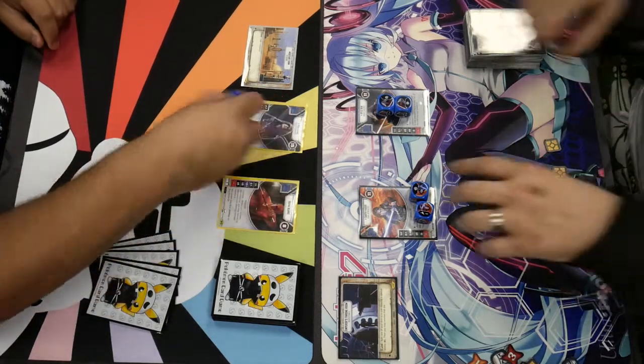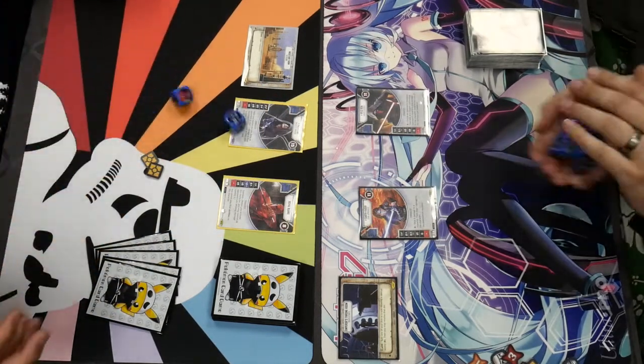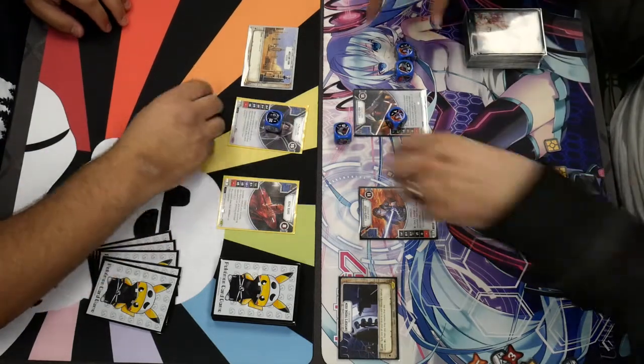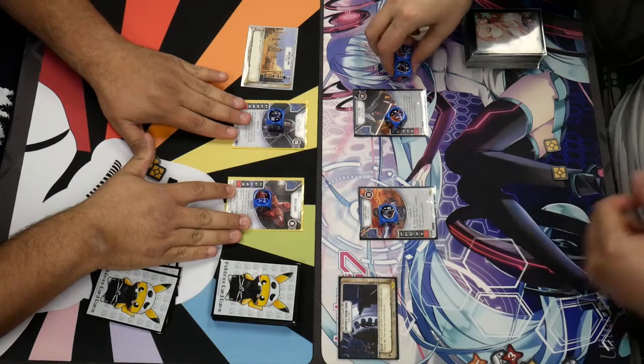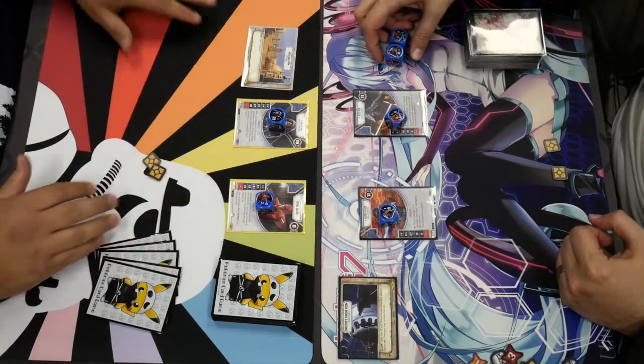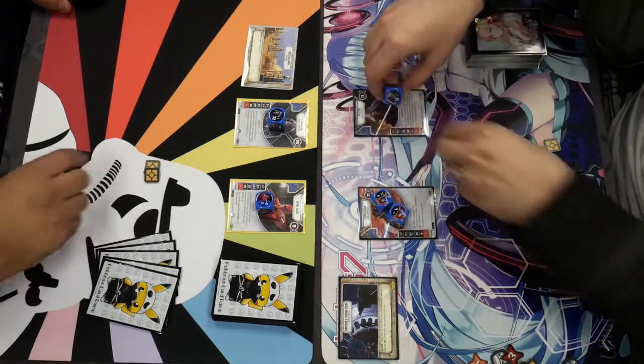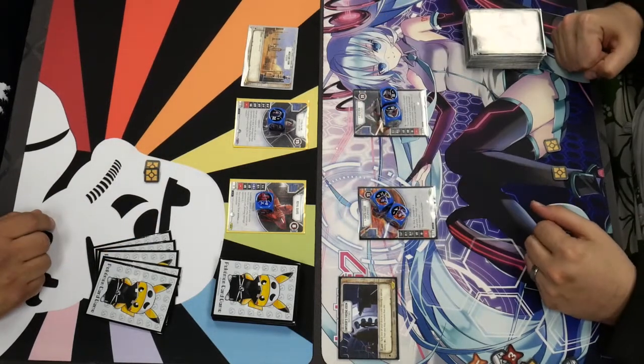We're going to roll out to see who goes first. Steven rolled three, I got six. I will go — Kygo Magic. Go buy some SLR cards. I will actually, sadly, choose mine.